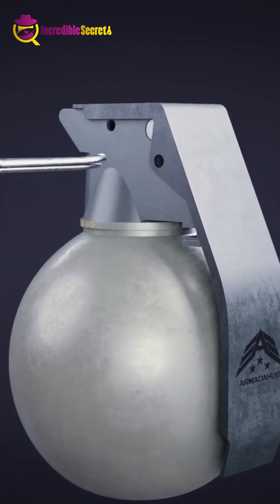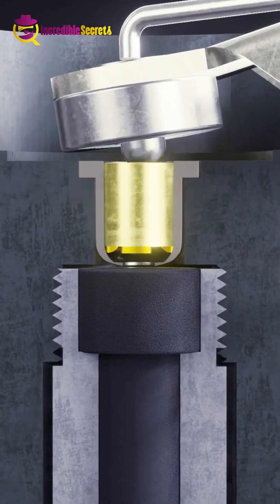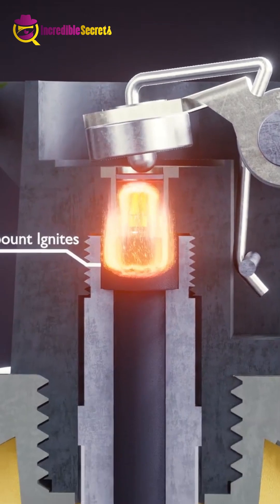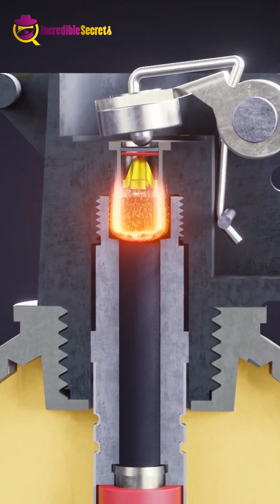A lever is attached to the upper part of the grenade with a fuse below it. When the lever is released after removing the safety pin of the grenade, the striker attached to it hits the small explosive on top of the grenade, which creates a spark inside the grenade, which ignites the delay element.